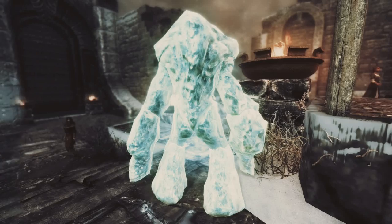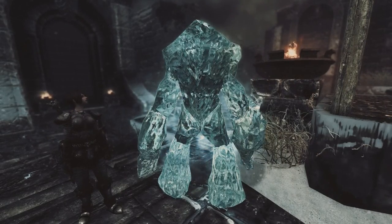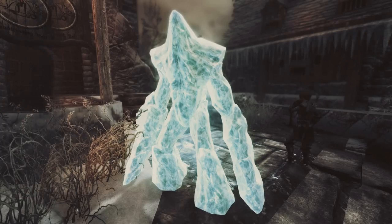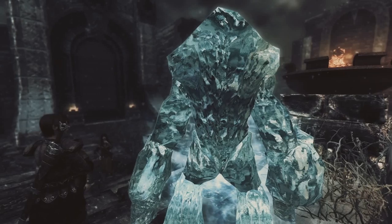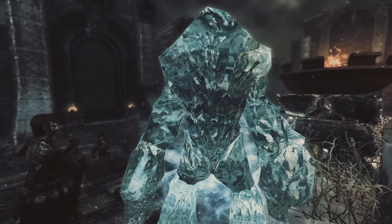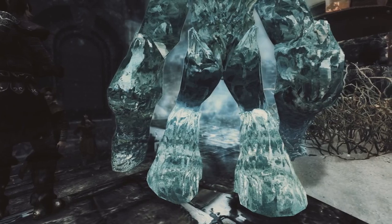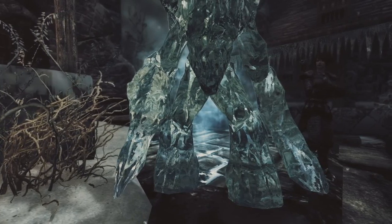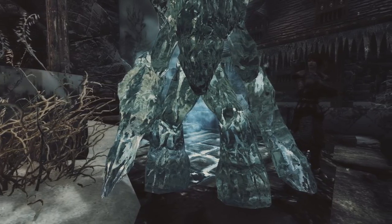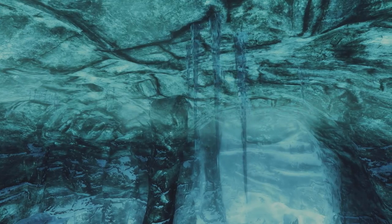Now let's move on to the Frost Atronachs. In vanilla, they again look like they are made of big blocks of low-res ice. With this mod, they of course look a lot better — they look like they are made of small shards of ice. As you can see on the comparison shots, it really looks different and amazing. The only small problem with this mod is that it doesn't work with ENBs that use temporal AA — icicles will twitch and look weird — but the mod author is working on a fix that may already be out by the time this video is released. Overall, this mod is a definite must-have for me from now on and I definitely recommend it.